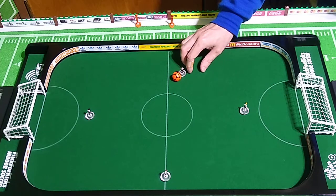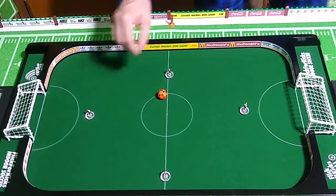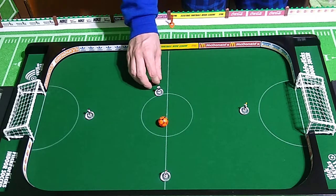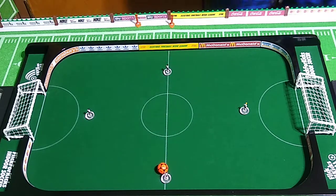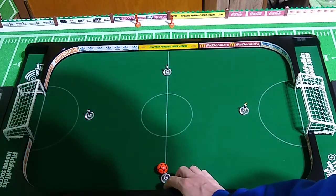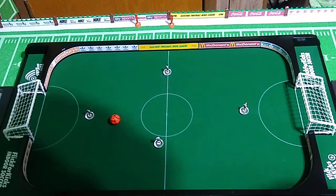Maybe we'll dribble this ball a little bit. One — actually, I could easily pass to him. I want to pass to him, so two. We'll have to pass to this guy. Good pass. Now he's set up to kind of sort of make the pass to this guy again. Maybe we'll do it this way. One, two, three.